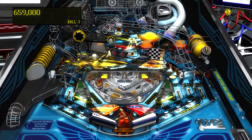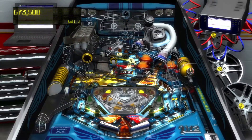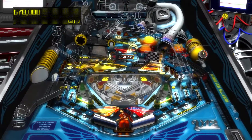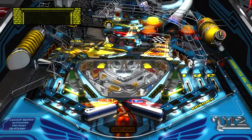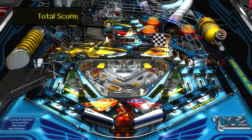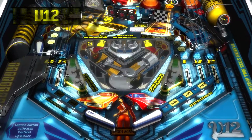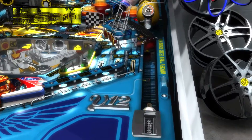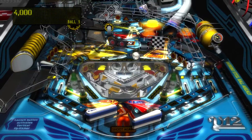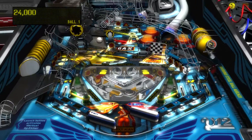You could most definitely have missions on this table. You could have a race, doing donuts in the outlane, a car show competition — that's something that happens in the real world. You could have a tire pit stop thing. You could have different kinds of races — a street race, a Formula One race, an open day race on tracks. You could have a reward where you paint the car a different way, racing stripes and all that.